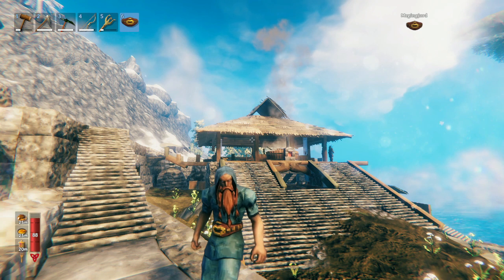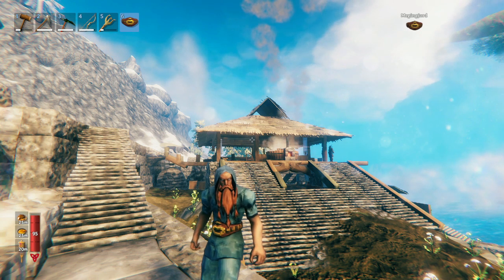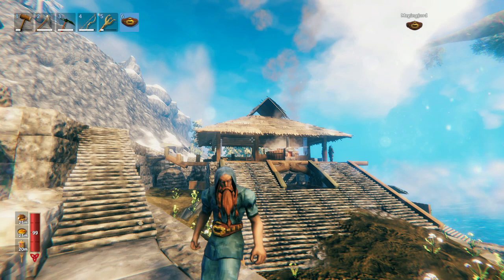Now, to really understand how the Raid things work, you first have to understand that there's different raids, and they get unlocked based on your progression. So when you first play Valheim and you first start, there's only one Raid you can get, and it's really basic — just boars and necks will attack you. Nothing else will happen. The raids get more and more intense as you progress.